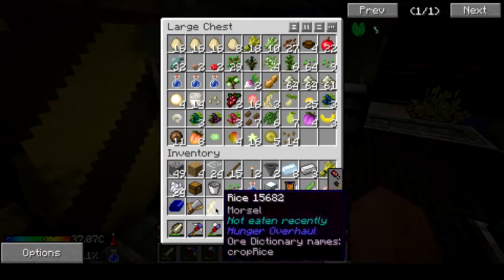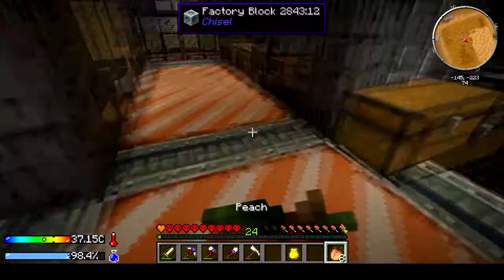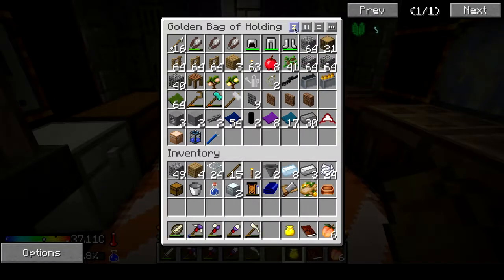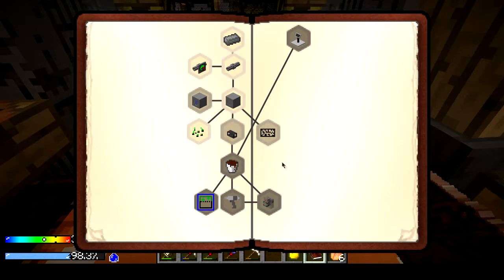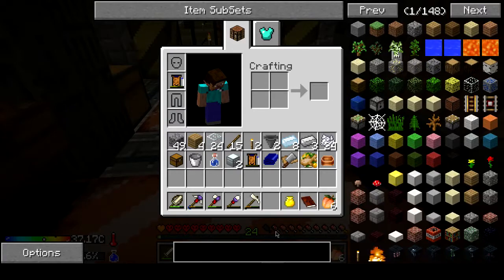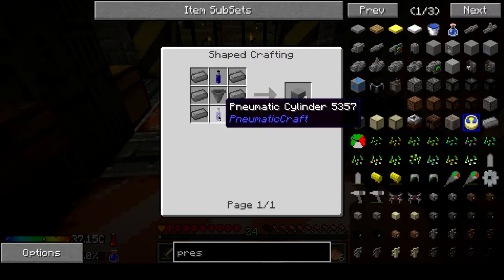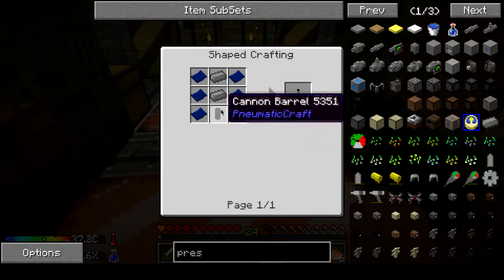Let me find my quest book. I want to check these 'Under Pressure' quests — this is the one I'm trying to do. I have to make two pressure chamber interfaces. We need the compressed iron, we need two of these. We made all of these and needed this blue plastic, which we've got. So let me step in here.